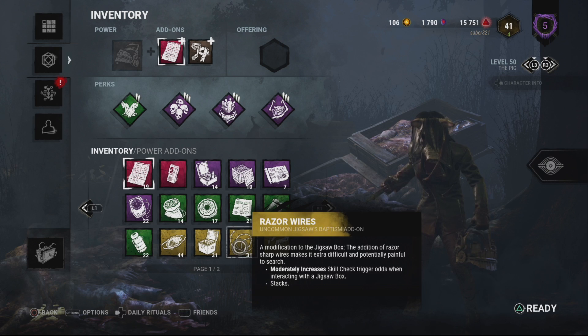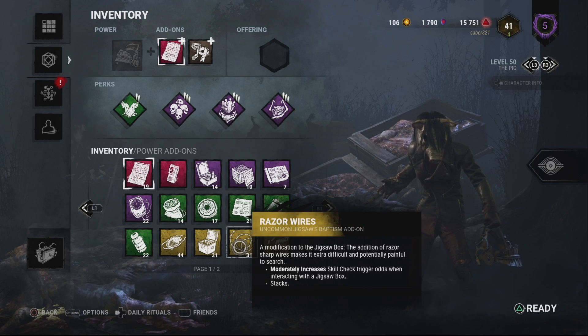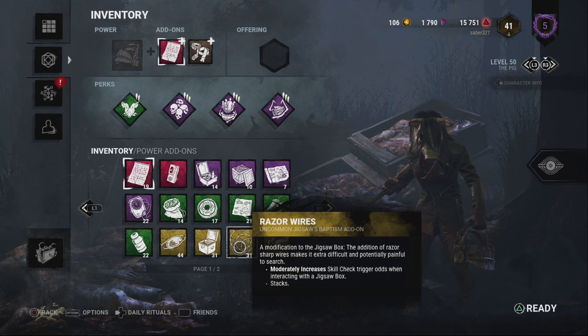Let the skill checks determine how fast you get your trap off, and have it be a progression bar that fills up as you go to another jigsaw box.